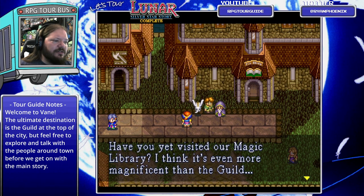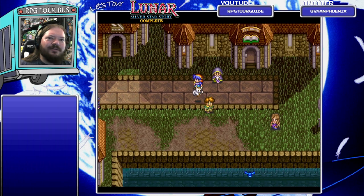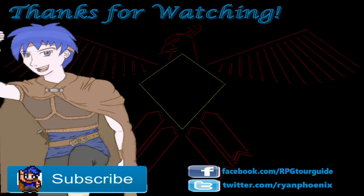'Have you visited our magical library? I think it's even more magnificent than the guild.' Maybe they have books about the dragons, Alex - that's actually not a bad idea. Alright everyone, that will bring this episode of Lunar: The Silver Star Story Complete to a close. You can rest up at the nearest Goddess Althena statue, but don't stray too far from the bus. Be sure to subscribe and hit the notification bell so you'll know when the next episode goes up. Until that time comes, stay gold, my friends.